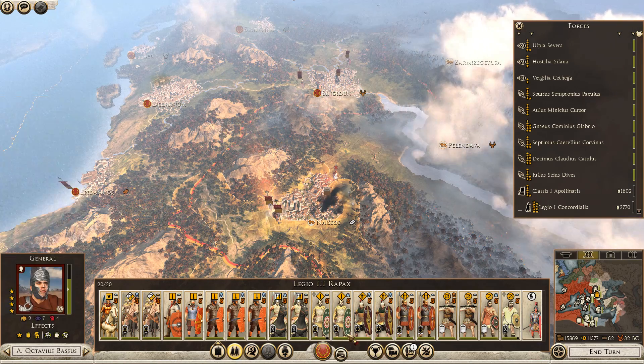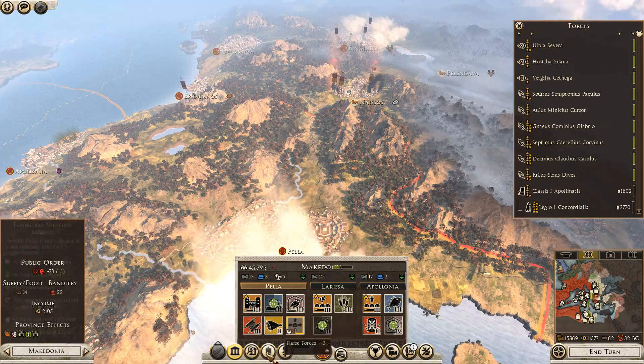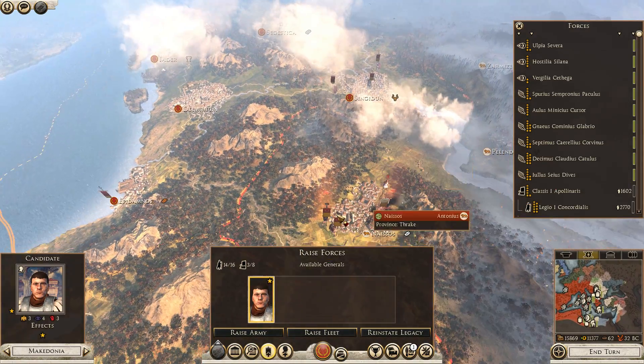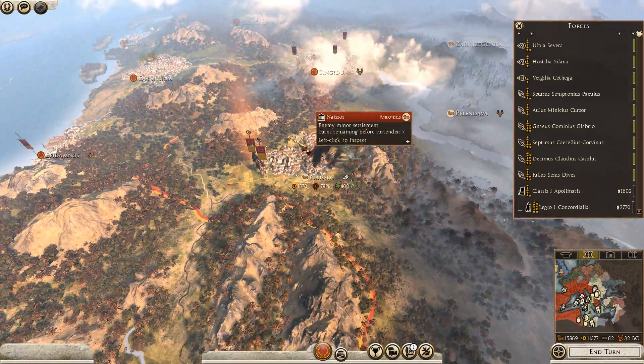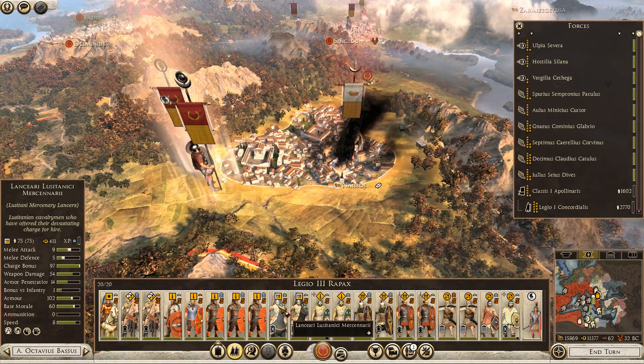Not too many armies, actually. We can take an easy look — if we go over here, Rome falls — 14 armies, not all of them are totally full, but 14 armies. So we would never be able to afford it. That's definitely an advantage for us, of course.